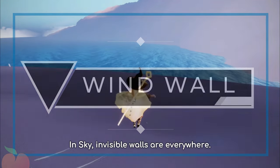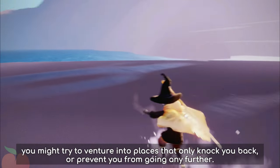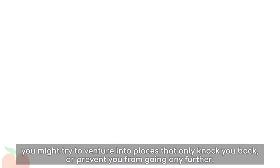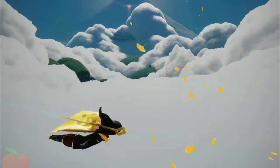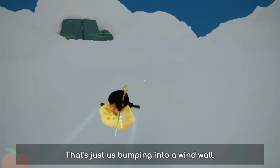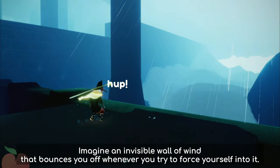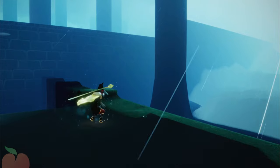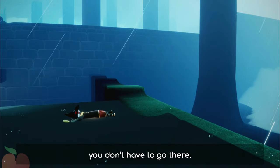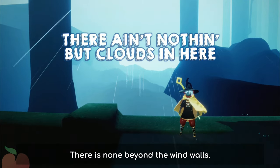In Sky, invisible walls are everywhere. As a new player, curious and explorative, you might try to venture into places that only knock you back or prevent you from going any further. Losing control and flopping about crazily is common — that's just bumping into a wind wall. Imagine an invisible wall of wind that bounces you off whenever you try to force yourself into it. If you keep trying to get into an area but get knocked away instead, you don't have to go there, so don't worry about missing out on any wing or spirit. There is none beyond the wind walls.